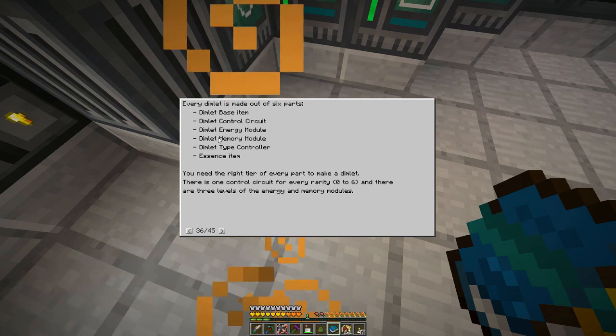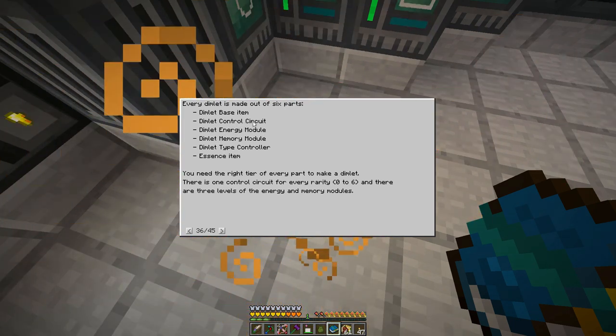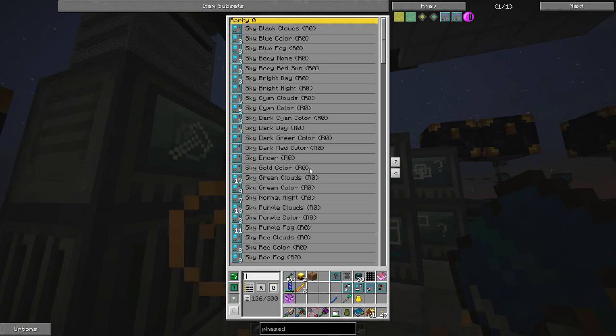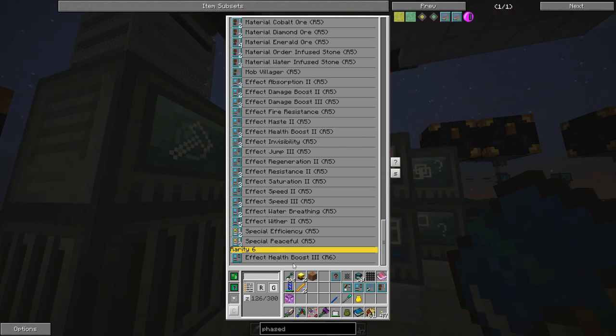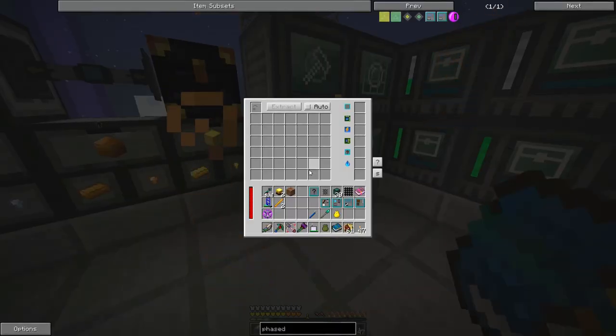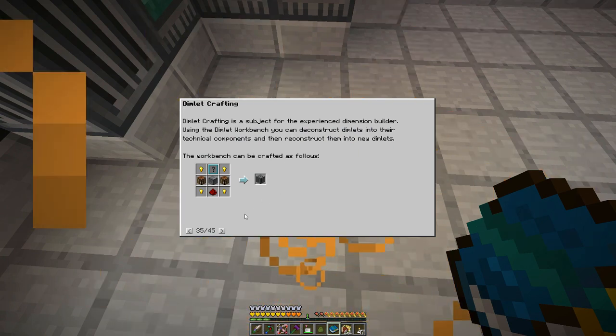We're going to need a mob type controller, a special memory module, energy module, and the control circuit is the one I'm after — the rarity six. We have to get a rarity six control circuit, so that's why I need multiple rarity six dimlets.